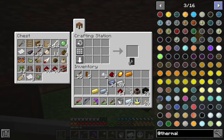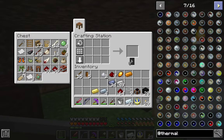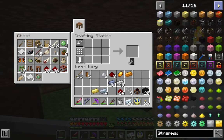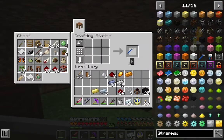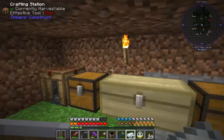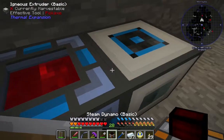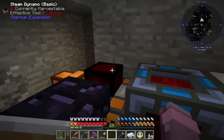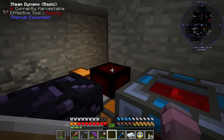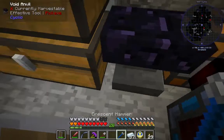We're going to want a thing called a crescent hammer. It's just iron and tin — that's not bad. This is the wrench of Thermal. You can also use it to rotate other blocks, which is cool. Rotating is what we're going to use it for, because we want this thing pointed at this thing — this red part here.